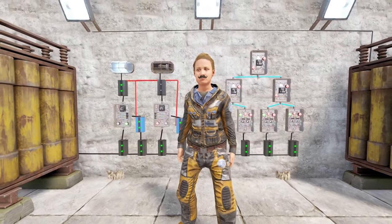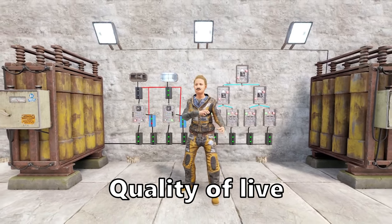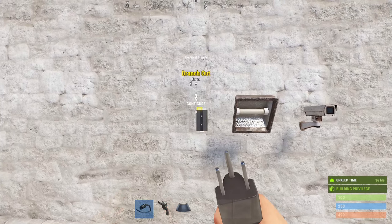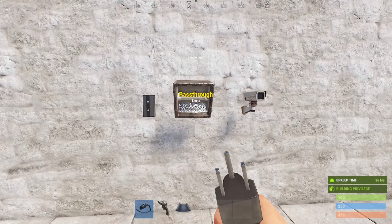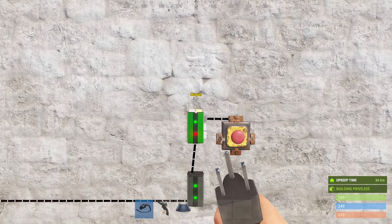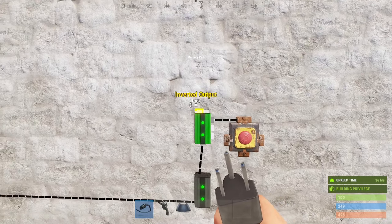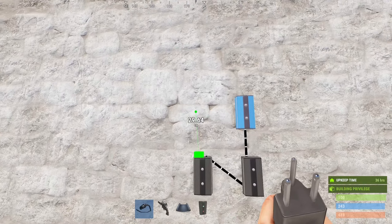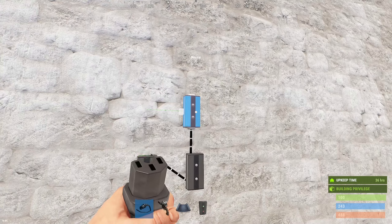Starting off we have some much needed and well appreciated quality of life changes. The naming scheme of many components got unified — for example, all power supplying inputs are now just called power. In the same way, the applied power will now show up correctly on the memory cell outputs.